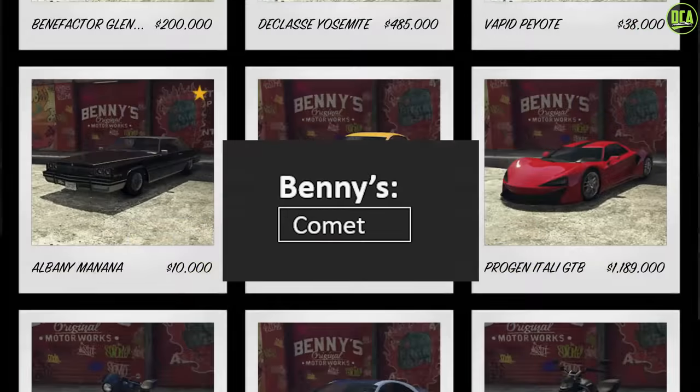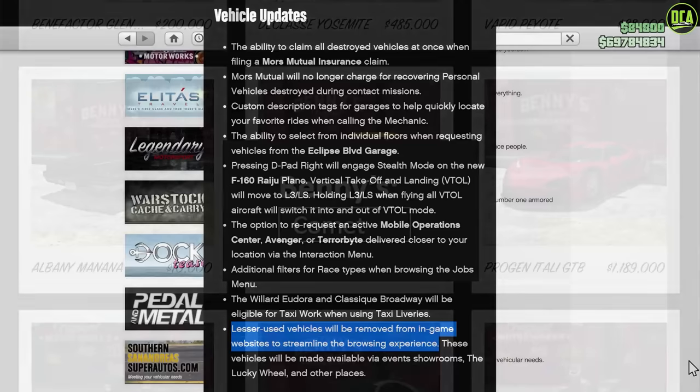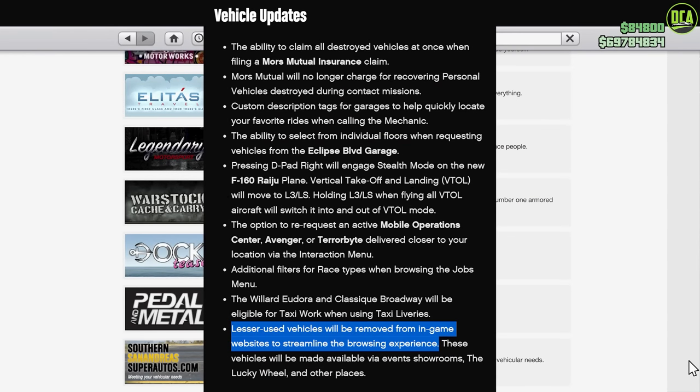Rockstar's reasoning for this was to supposedly, and I quote, streamline the browsing experience, when they could have just put a search bar or better filters instead. So it's quite obvious that was an excuse Rockstar made to try and lock a lot of these older popular vehicles behind event weeks and even worse GTA Plus for current gen via the new Vinewood Car Club.